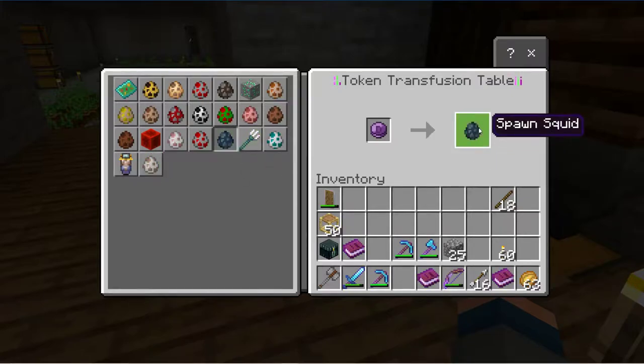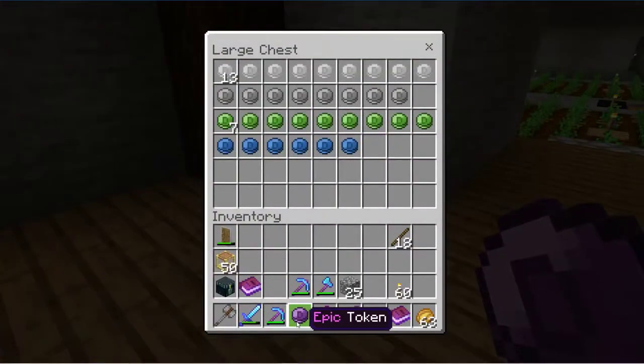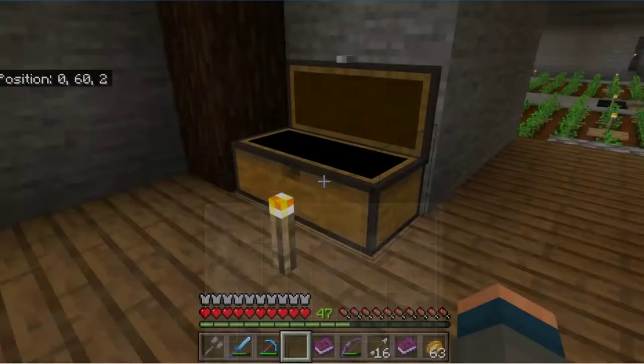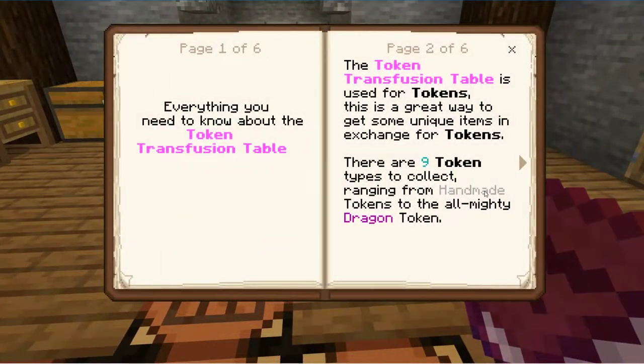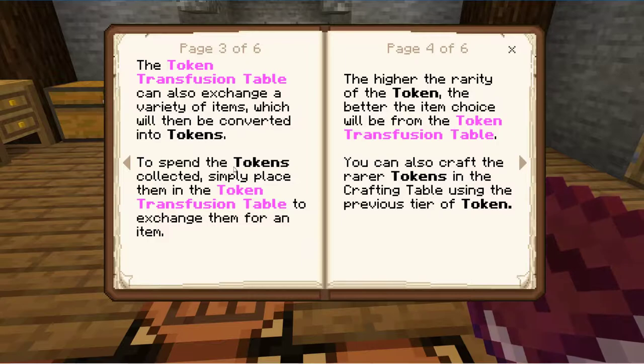It gives you all the eggs you could ever want. There are a few more to get. Let's have a read of this book: 'Everything you need to know about the transfusion table. The token transfusion table is used for tokens — this is a great way to get some extra unique items in exchange for tokens. There are nine types to collect ranging from handmade to the almighty dragon token. The token transfusion table can also exchange a variety of items which will be converted into tokens.' To spend the tokens, simply place them in the token transformation table to exchange for an item — the higher the rarity of the token, the better the item choice. You can also craft the rarer tokens in the crafting table.